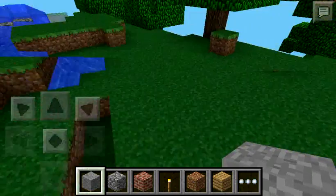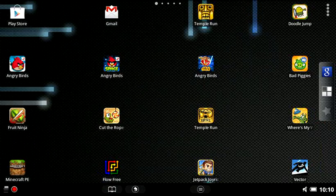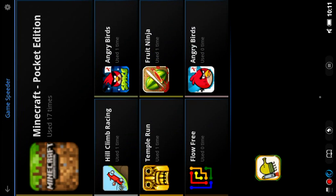But if some of you are still getting lag, you're going to want to go back to your home screen and install this app called Mobile Care. What this app does is you click on it, it's just going to refresh all of your processes running, and it is going to make your Minecraft a priority and optimize your phone for gaming.